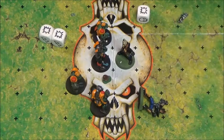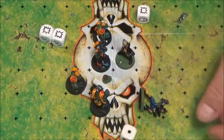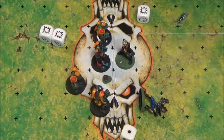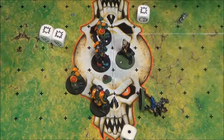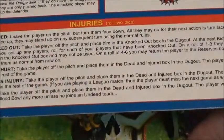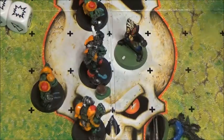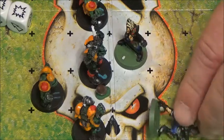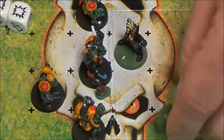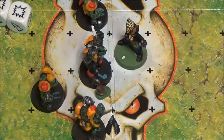Since the elves have an armor of 8, you would roll two dice to see if you beat it. If you don't, all that would happen is the elf would be stunned. On a roll of 2 to 7, the player is stunned. The player is turned over, and the next turn when it becomes the player's turn, they are allowed to turn them back face up, and then the turn after that they'll be allowed to stand up. Standing up costs half your movement, so if you have a movement of 6, you can stand up and still move three spaces.